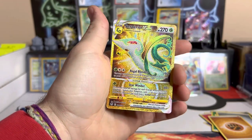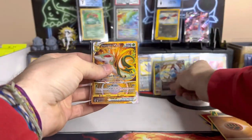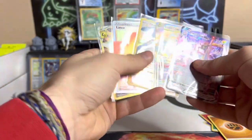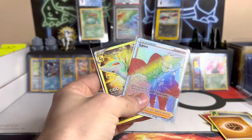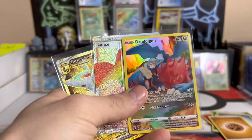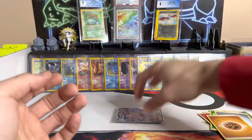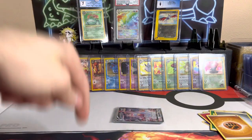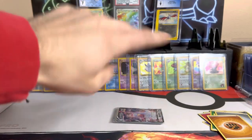Holy crap, we got treated nice today — thank you Silver Tempest! We only had 14 packs and got five hits, but two of them were secret rares. We got the Druddigon V-max Trainer Gallery, Duraludon Trainer Gallery, and a Lugia V-star — holy cow, what an opening for us! Make sure to leave a like, subscribe if you're new and enjoying this. We post every Tuesday and Saturday at 10 in the morning. We love you and hope you love us!